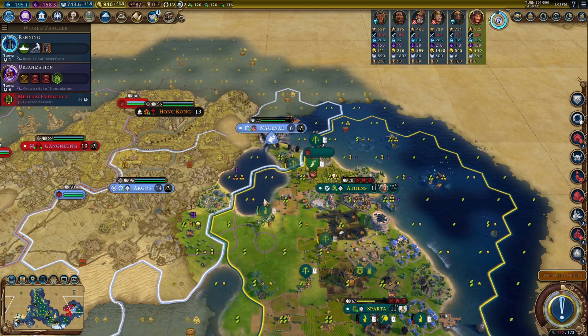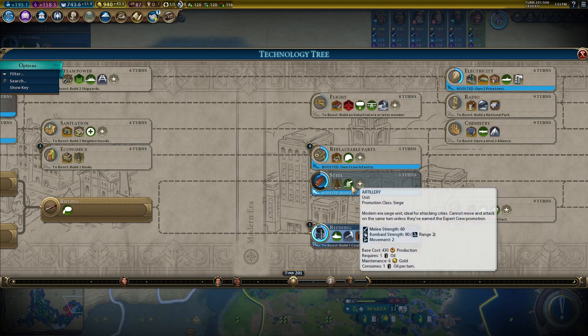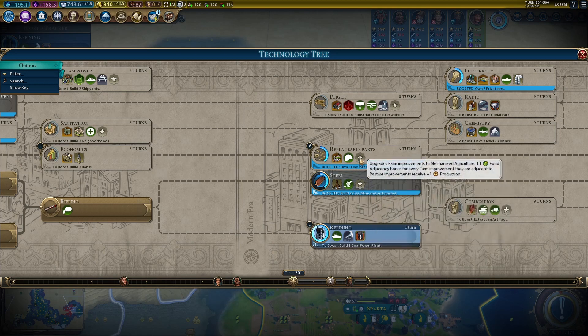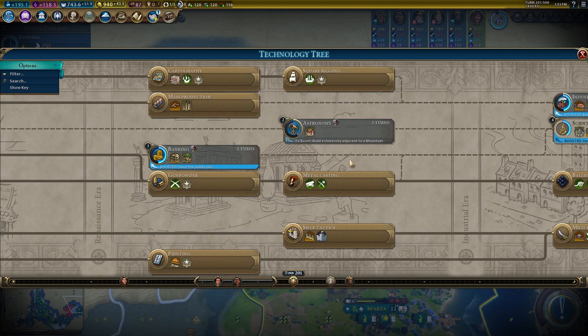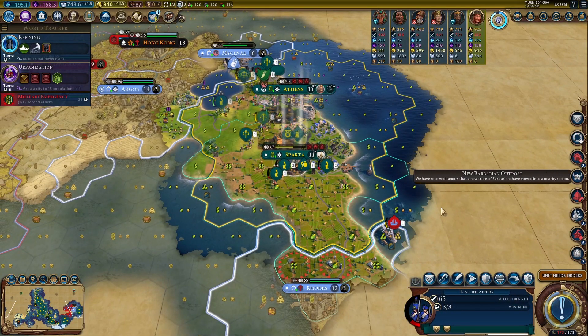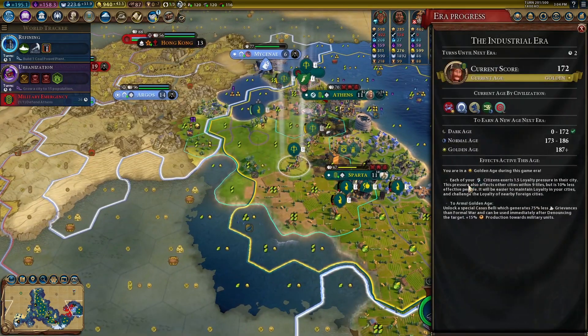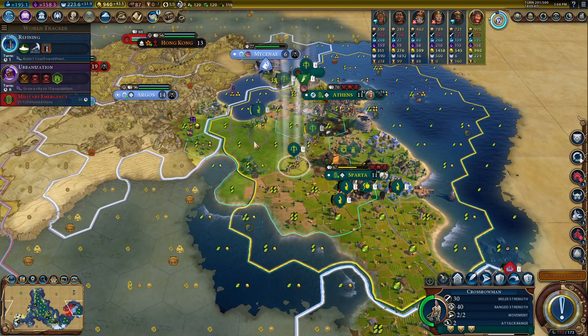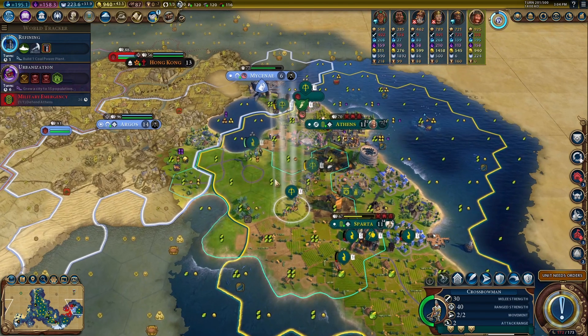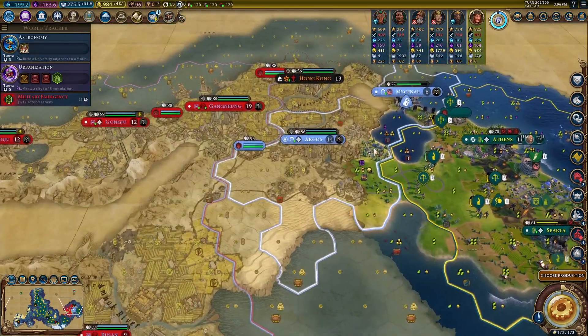We're one turn away from getting refining, which means we could potentially get oil. More importantly it means there's a good chance we can make a targeted effort towards infantry, which will only take on average about three to four turns. Let's get that apostle so next turn I can evangelize the religion fully. I might be able to get us out of that dark age — I think we can — and then we'll go to a normal age, which I feel more comfortable with. I need to capture Argos — that's a must capture.